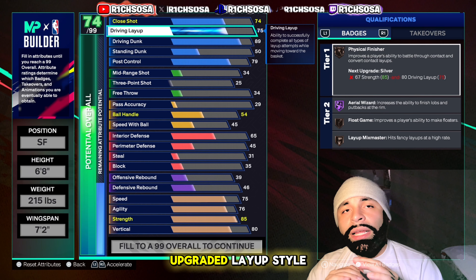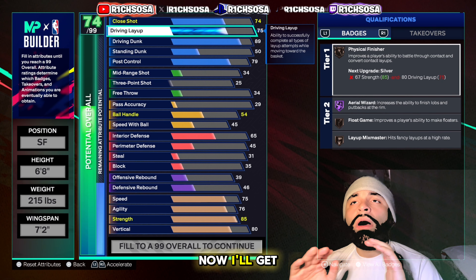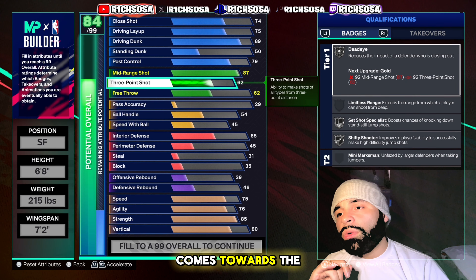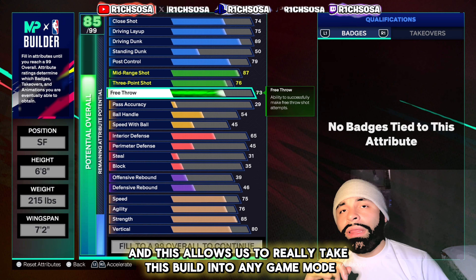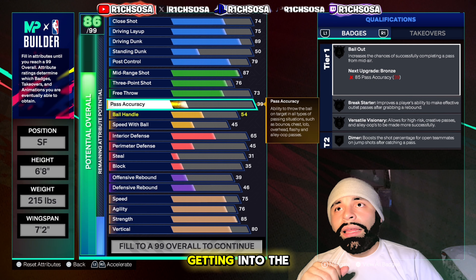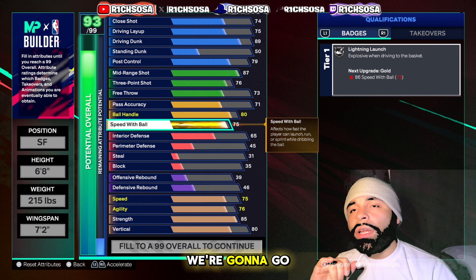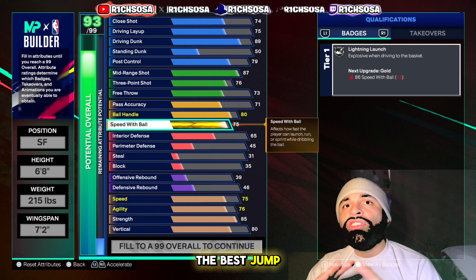The first area — and it's always the most important when upgrading any build — is the physicals. For speed, you want to have at least above a 70, but for this build to be well-rounded, get the build name, and still be an offensive threat, you need to maintain a 75. For agility we're going with 76, strength at 85, and vertical at 80. Remember you can make your own adjustments to fit your play style, but these numbers are what I want to focus on to get the right badges and animations.